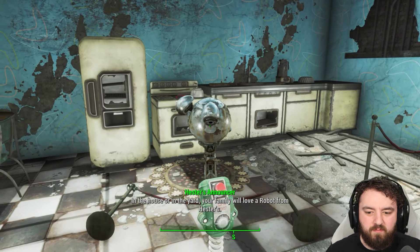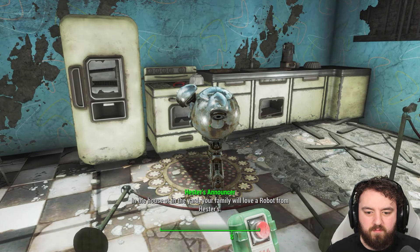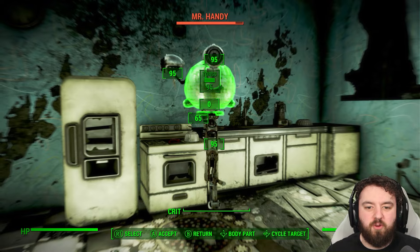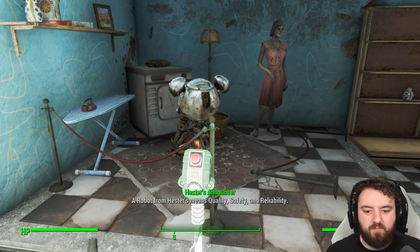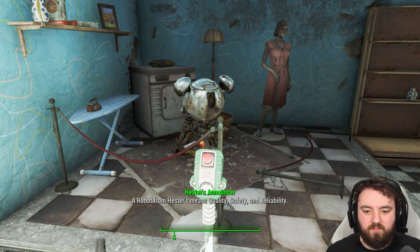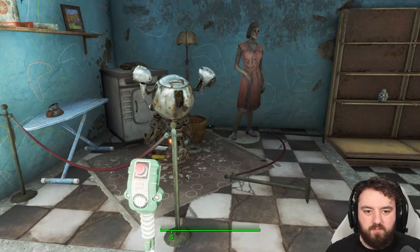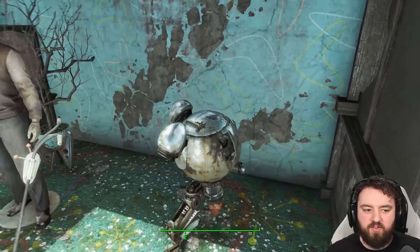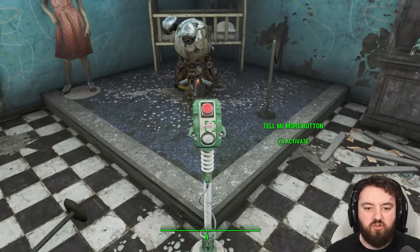In the house or in the yard, your family will love a robot from Hester's. When you press that button, he will jump up, but he will be aggressive — all of them will be. This one doesn't seem to have any button to activate, so we can just presume it will eventually join them.